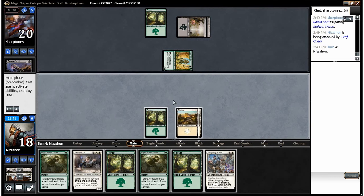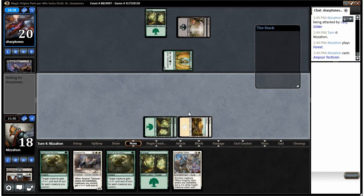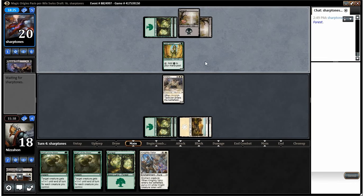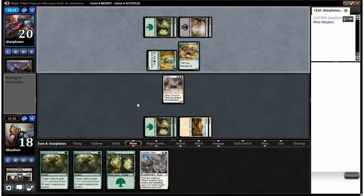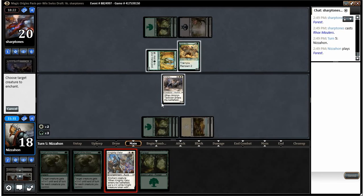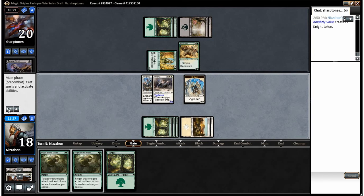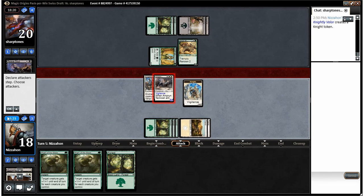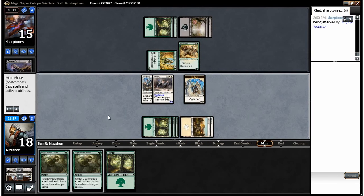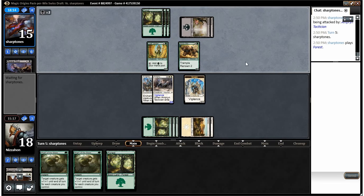Good use of Reef Soul by our opponent — now our Imprint Tactician isn't going to get the value we want, though he will be a good target for Knightly Valor if he survives. Opponent taps out and doesn't use removal — that's what I wanted to see. That's the only thing that gives us a chance: going Knightly Valor here, which gives us a two-two Knight token. Our dude is big enough to swing and has vigilance — let's see if the opponent has a combat trick for his Rock Smallers.